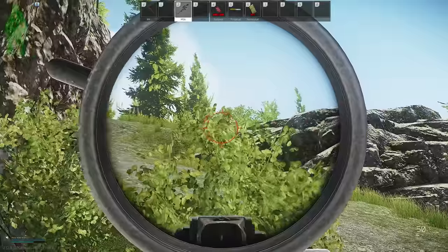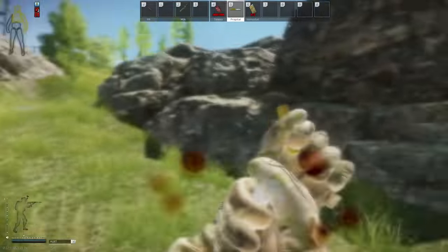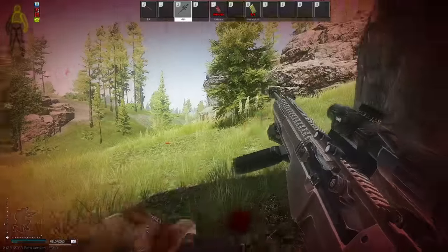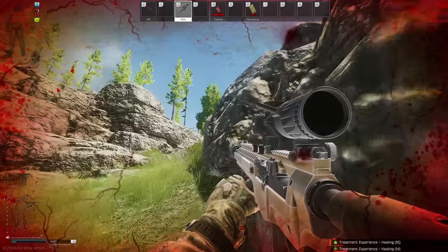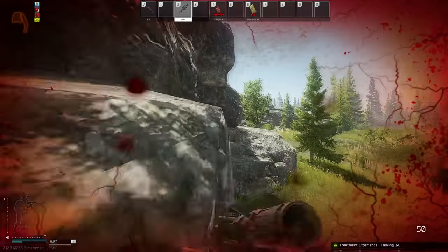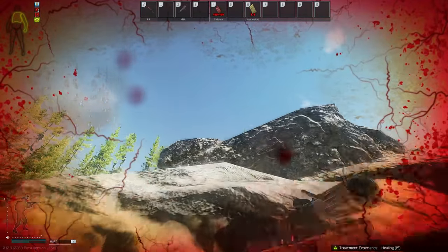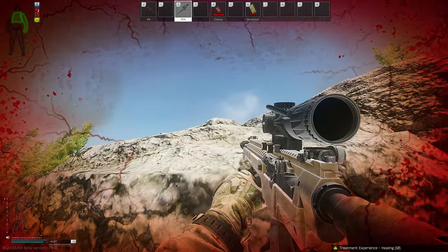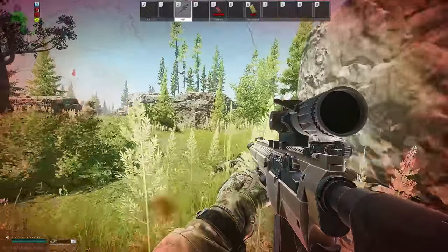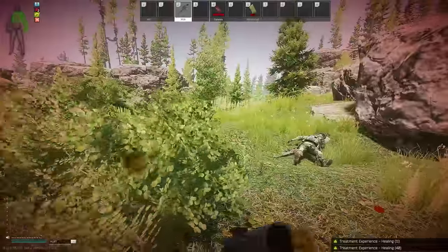Someone's running up. Two of them. Not good. Emergency heal. We are not in good shape. He's coming down. I don't think he was expecting that. He must have thought I ran off. Stop these bleeds.